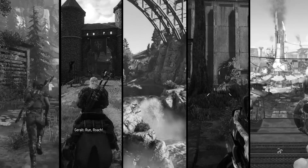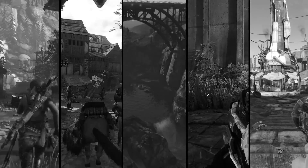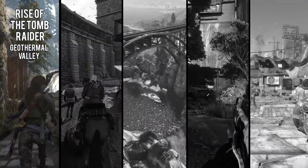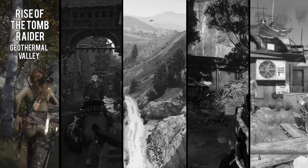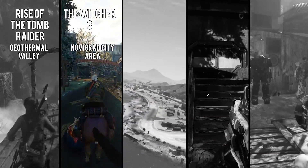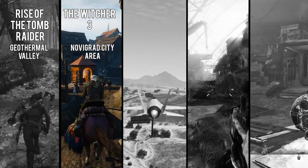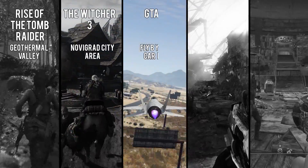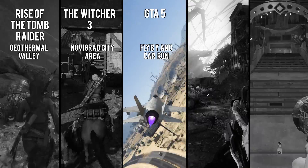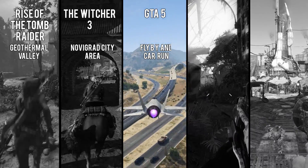For games I chose CPU-demanding single-player titles where you'll feel API overhead taking its toll: Rise of the Tomb Raider Geothermal Valley, which is extremely CPU-dependent in DX11 but not in DX12; The Witcher 3 with Novigrad City, another game that loves CPU horsepower, tested with no HairWorks and SSAO to keep things equal between all cards; and GTA 5, which needs CPU power to bring its lively world to life, tested with ultra settings but no extended scaling distances or specific vendor shadows.